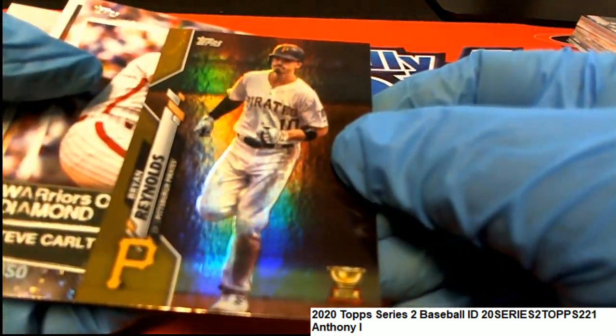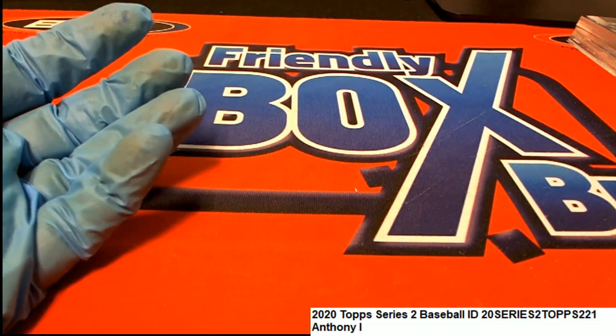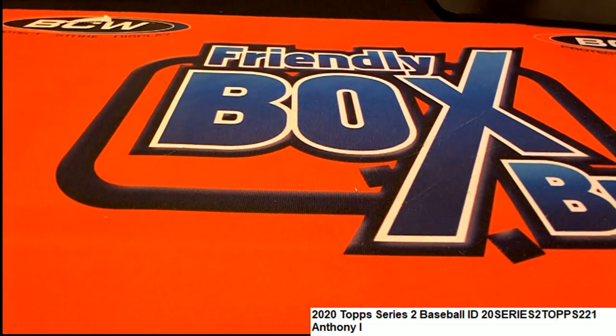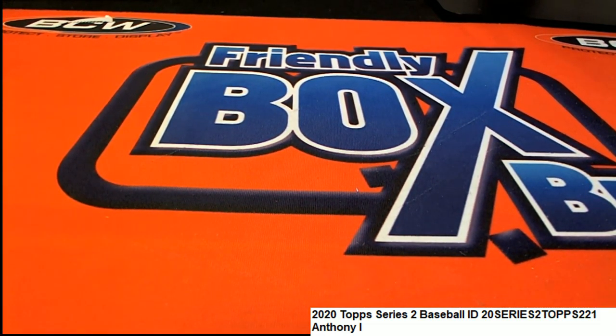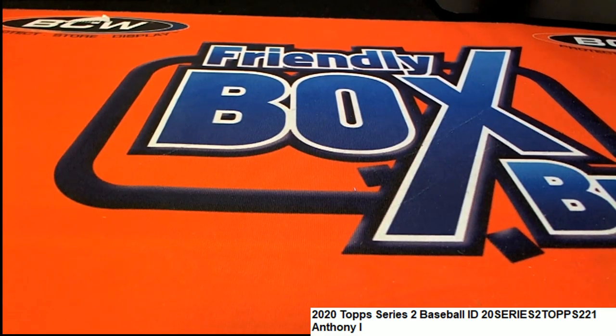And here's a foil Brian Reynolds. Steve Carlton, Rickey Henderson, and a Pete Alonso. I want to find out if that Yu Darvish is a super short print — we'll be doing pretty good there. That would be great if it is. I'm going to try to find that out real quickly right now, starting to work on the code.